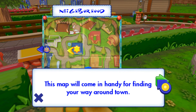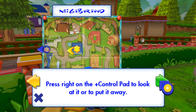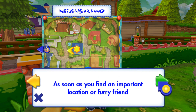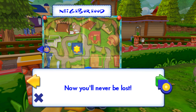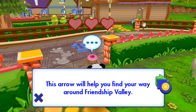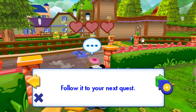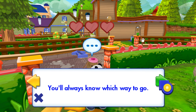This map will come in handy for finding your way around town. Press right on the plus control pad to look at it or to put it away. The yellow arrow shows where you're standing and which direction you're facing. As soon as you find an important location or furry friend, they will show up on your map. Now you'll never be lost. This arrow will help you find your way around Friendship Valley. Follow it to your next quest. It'll turn yellow when you're almost there.